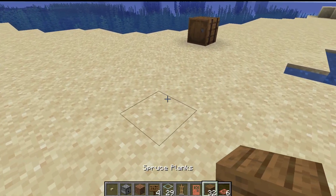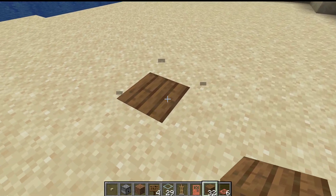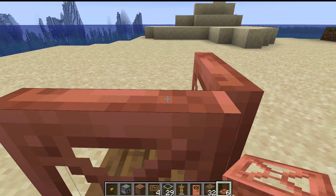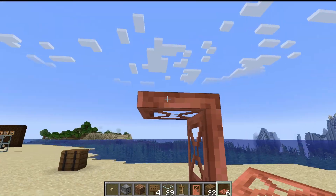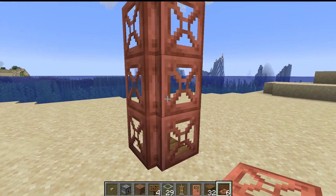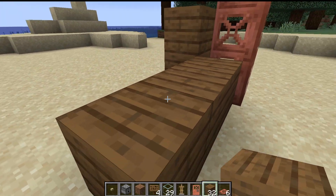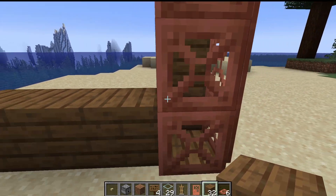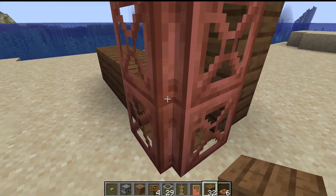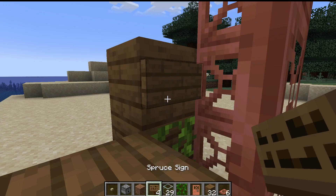First, we're going to start off — let's go over here. This will be our designated killing chamber block. It can be any type of trapdoor; you can even replace some of these with solid blocks and it would still work, but I just prefer trapdoors. As you can see, this will be our killing chamber. We can go ahead and put the vine in now if we want, and place one sign here.